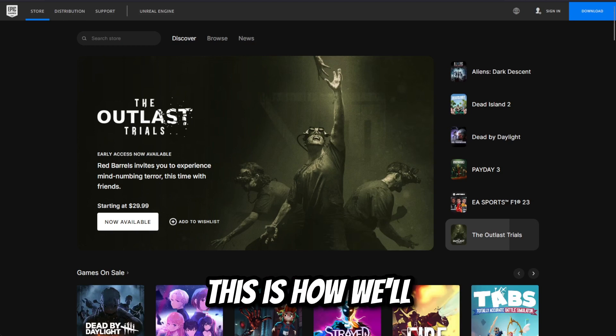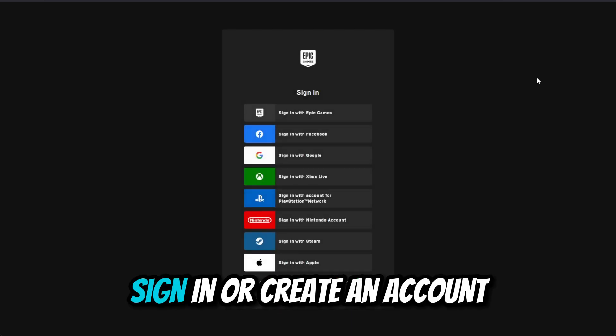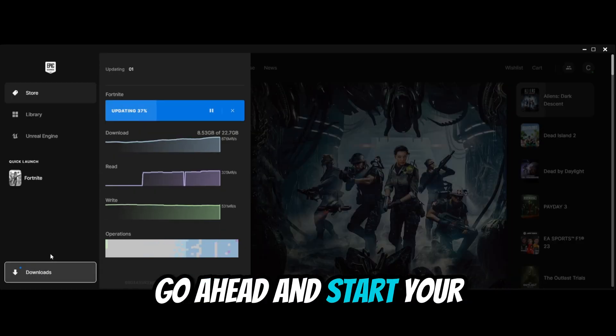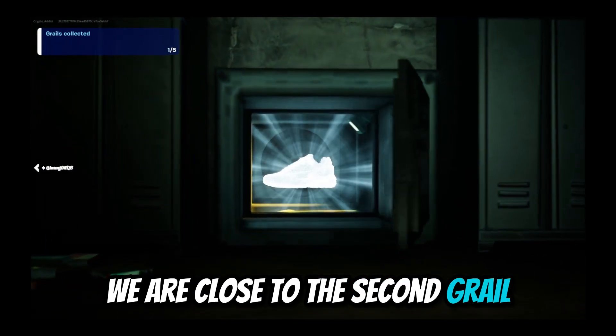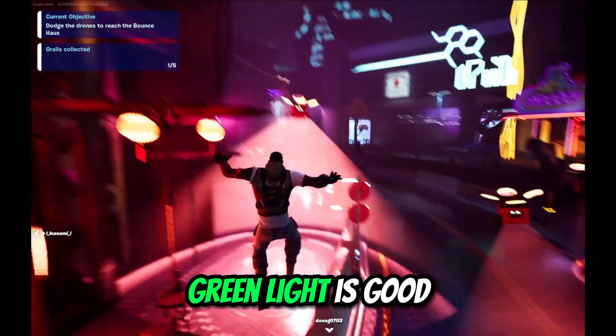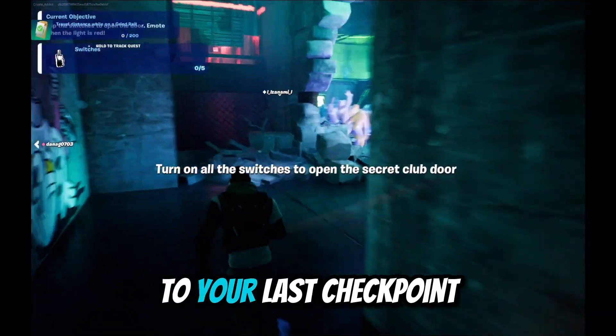EpicGames.com — this is how we'll connect, bridge, or link our .Swoosh account to Epic Games. Sign in or create an account, and go ahead and start your Fortnite download as well. One thing to note in the game: green light is good, red light is not. You don't want to get caught — it'll kick you back to your last checkpoint.